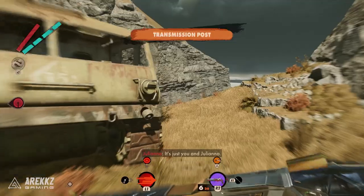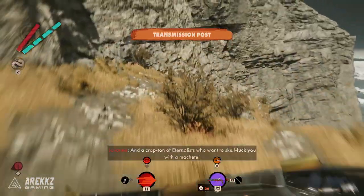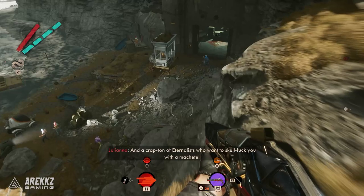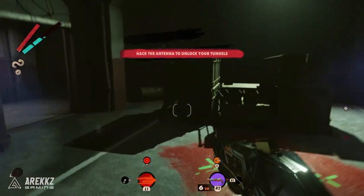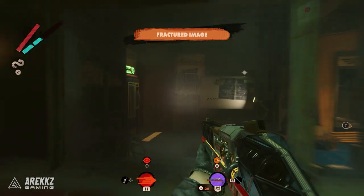It's also worth mentioning that one of the things that makes this most challenging is that you will probably be invaded during this. One of the easiest things to do if that happens is just kill Juliana, because invariably she's just going to make your life more difficult.